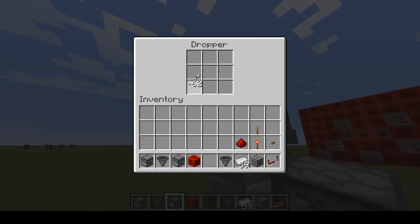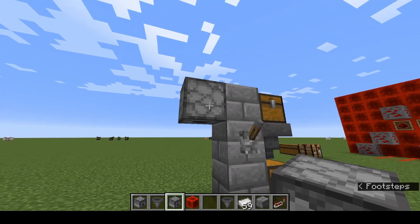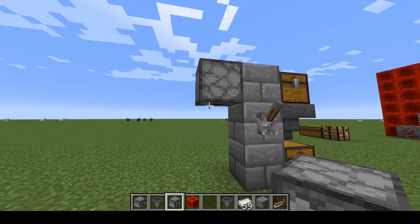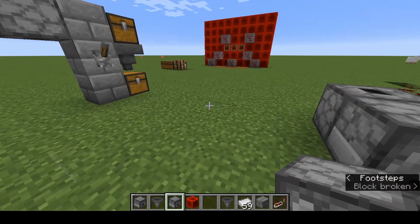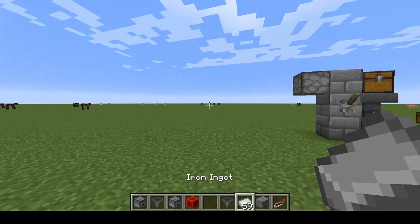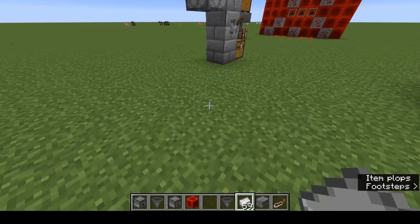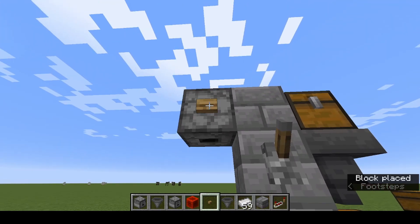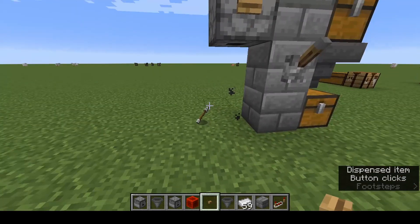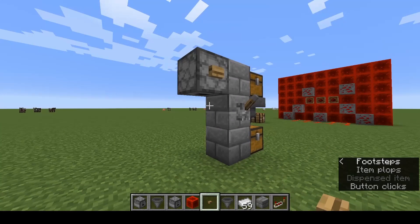The dropper is just like a chest or a hopper — it is a storage unit. So I've got my items in there. When we provide it with a little bit of power it will activate just for a second and drop one item from the dropper. When I say drop, I mean it just spits it out in whichever direction it's facing — exactly the same as throwing your items away. I'll put a button on the side, give it a redstone signal, and it drops it down. Simple as that.